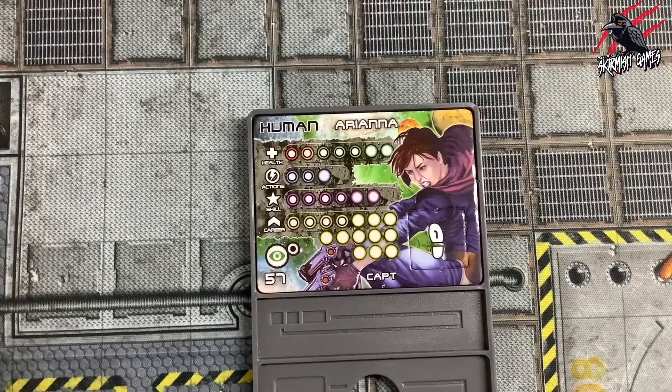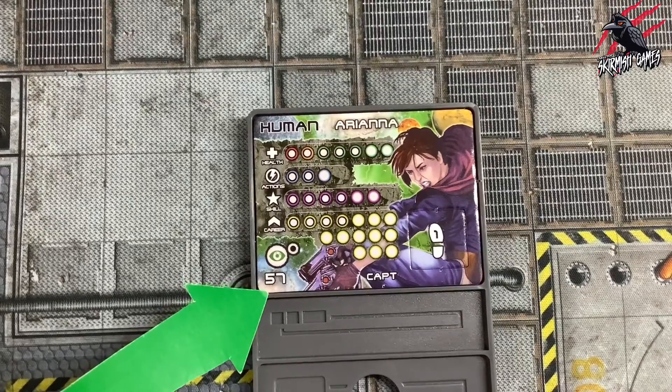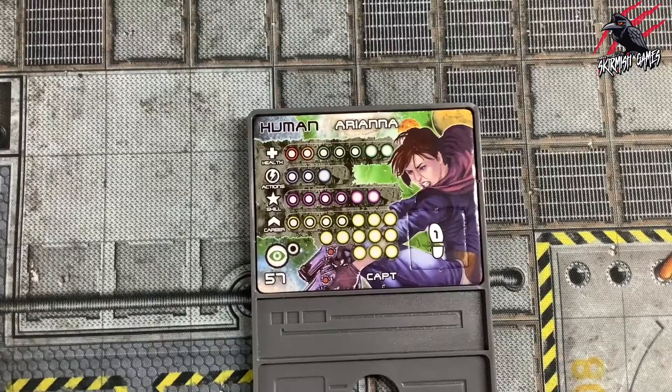In the bottom left corner of the character board, you'll see this number here — 57 — and this represents the points value of this character. Points are the value of a character's total worth that you use when selecting a crew.